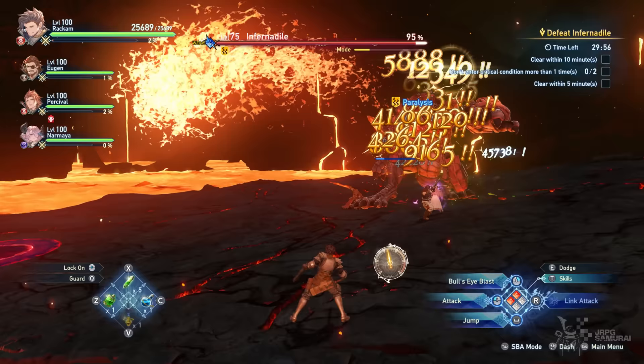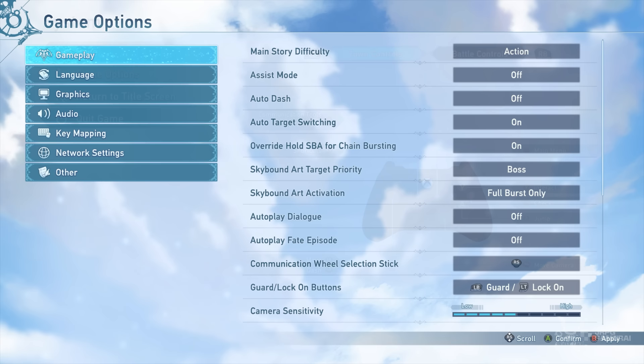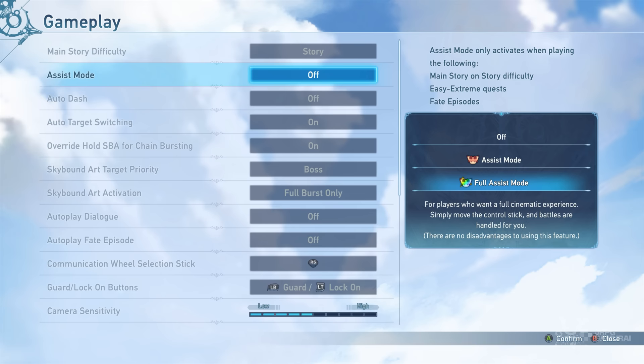Before the actual methods, you need to know how to auto farm. For you to do auto farming, go to your settings, head to gameplay, and set the difficulty to Story. Once you have done that, turn the next setting to Full Assist Mode and you are done — this will enable you to auto farm. Now let's move on to the actual methods.